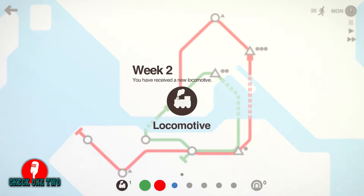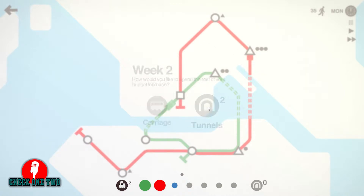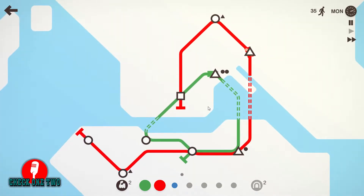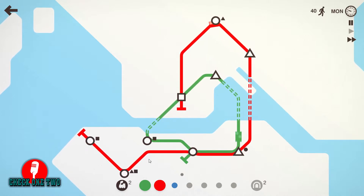Alright, so there we go — week two, you've received a new locomotive. So I got one more locomotive, now I have two. And then I have a choice: I have a carriage, which makes my locomotive carry six more people, or tunnels. Since we have zero tunnels, I'm gonna go with tunnels — because tunnels basically allow us to go underwater.